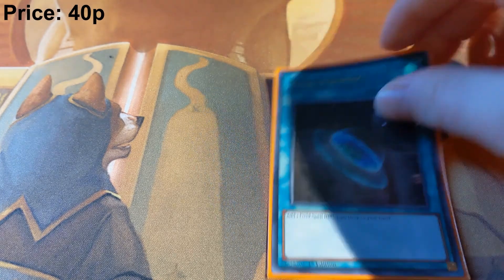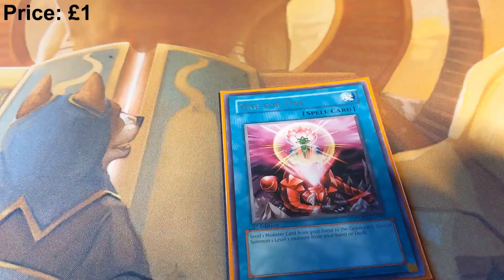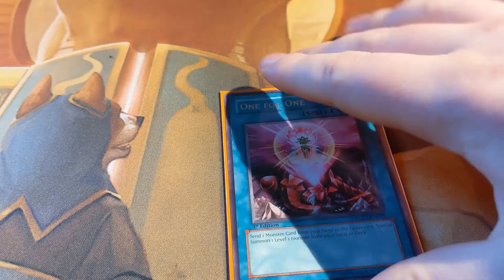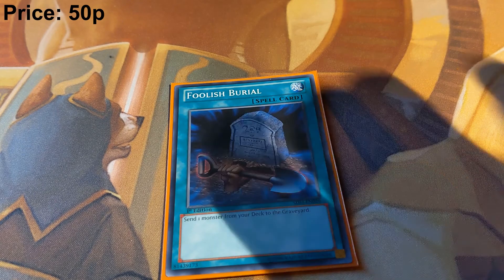Then we have some one-offs. One Terraforming to find your field spell, one Monster Reborn as a generic extender that gets you back Mare Mare or any Tenyi, one Mind Control to break the board or force negates, one copy of One for One to get Adhara or Effect Veiler if you need a level one tuner out of your deck — it also helps unbrick monster cards from your hand, and since Tenyis can all be activated in hand or grave it's essentially free. And one Foolish Burial to put any Tenyi in the grave or put Mare Mare there for you to revive later with Shaman.